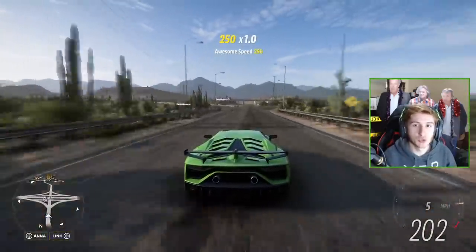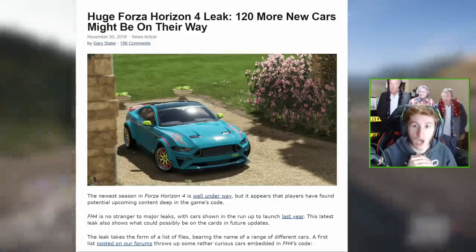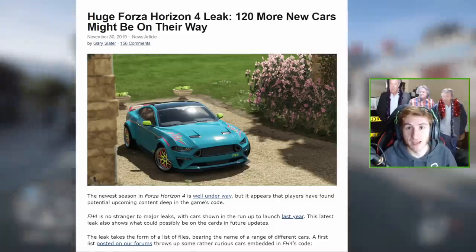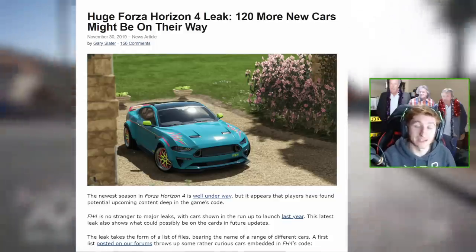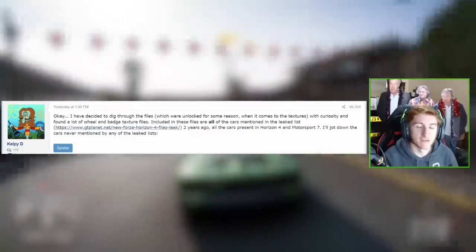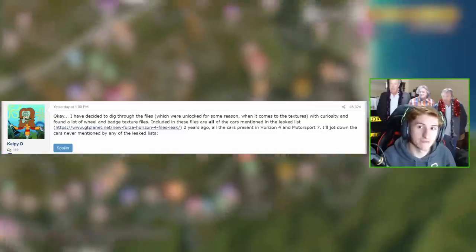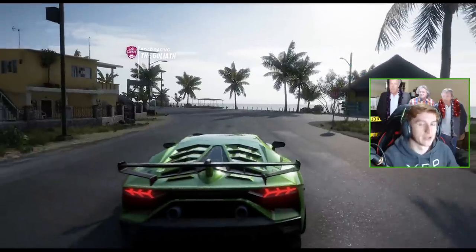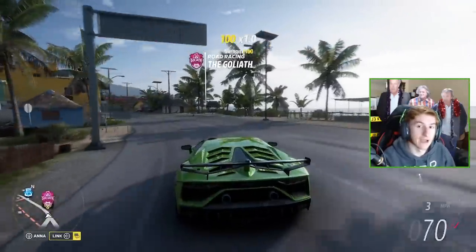What's very interesting is you may remember there was actually a huge leaked car list for Forza Horizon 4, which ended up being quite accurate. I think by the end of Horizon 4, over half of all the cars on the leaked car list eventually came to the game. But what Kelpie says is he actually managed to find all of the files for all of the cars that were on that leaked car list in Forza Horizon 5 as well. So it's quite possible that all of the cars which didn't end up being added from the Forza Horizon 4 leaked car list still have the possibility of being added to Forza Horizon 5. The main part of this leak are all of the cars he found which weren't mentioned on any other leaked list before.